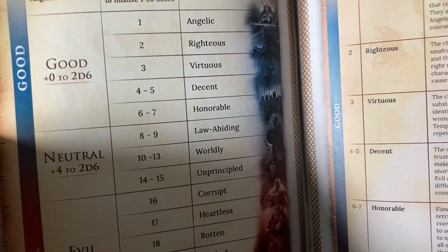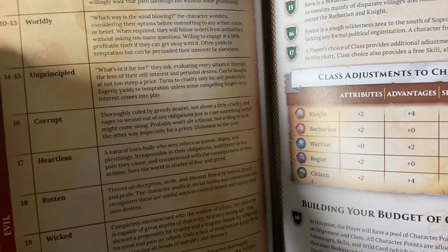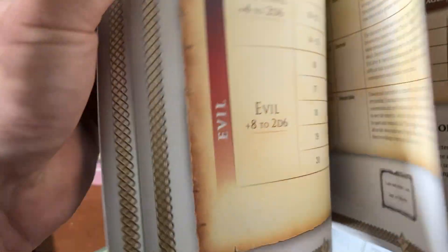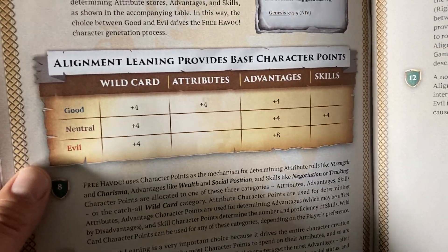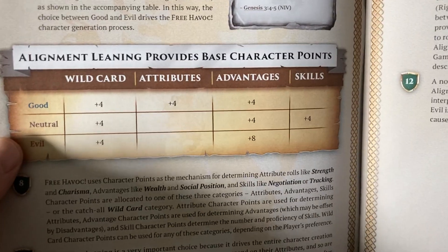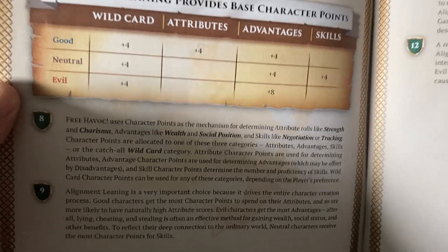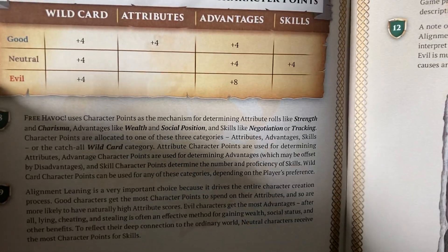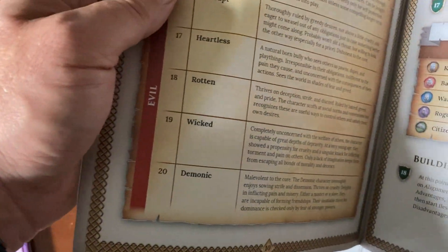Then you roll, and there's a bit of an adjustment. If you pick good, you're more likely to be good; if you pick evil, you're more likely to be evil. Alignment then figures into things like your attribute scores and your advantages, disadvantages, and skills. At a very high level: good characters tend to have better attribute scores, neutral characters tend to do better in the skill department — because they're people of this world — and evil characters do well in advantages. They wind up being rich and famous with cool weapons and armor.